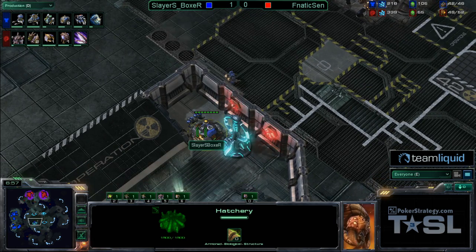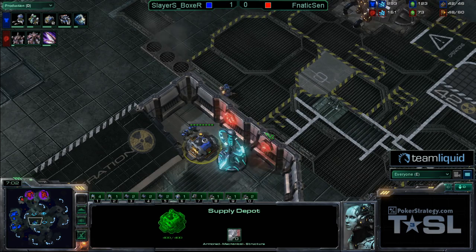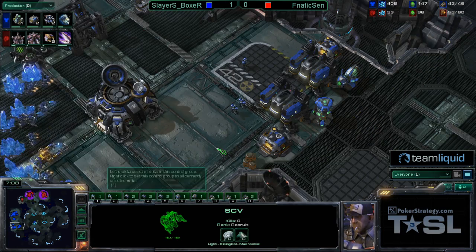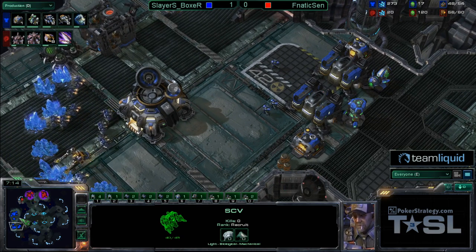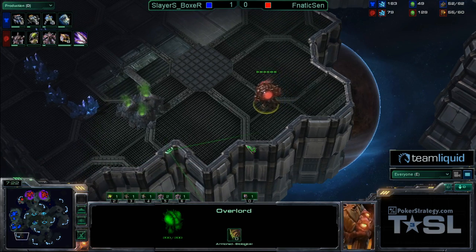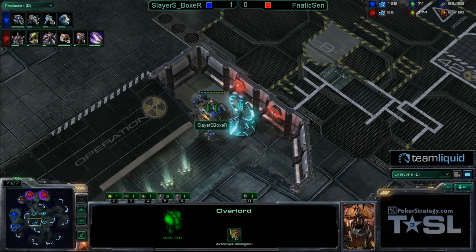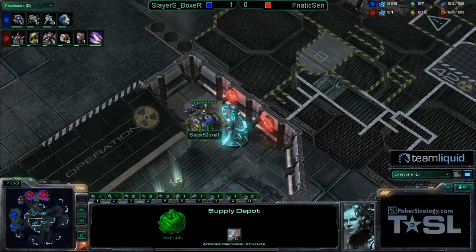No creep connecting that third base quite yet, but the drone is going down there. Will he quickly take the third? There it is — forced in. It's going to get to the point where his economy is just so good. There's his lair going down. It's going to be able to pump out some units. Also note the Overlord scouting — does he have his third up? Good information to have. We were definitely watching Slayer's Boxer because there are two Vikings getting produced at that Starport.